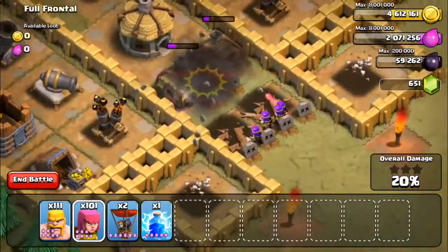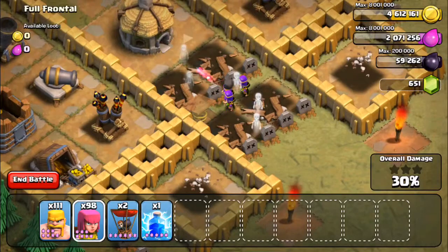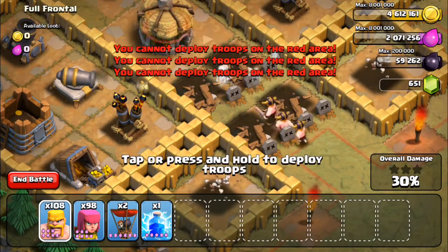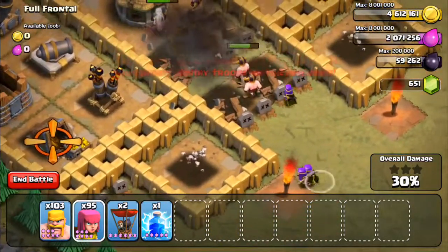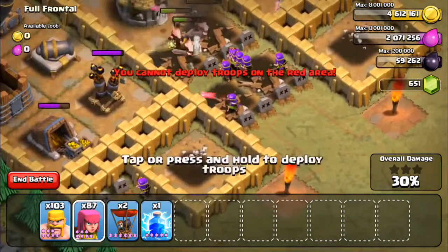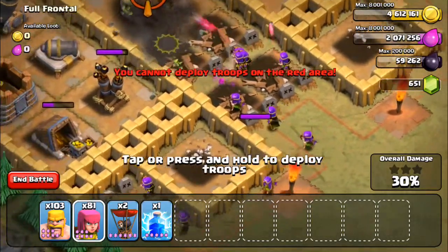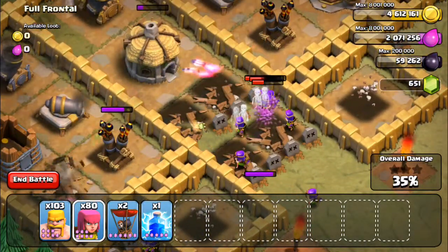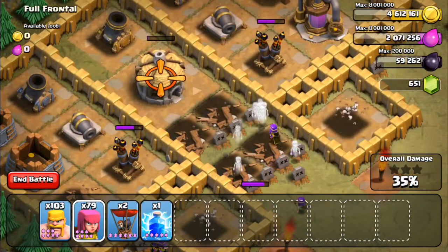Here I'm deploying a few barbarians and a few archers just to take out the main buildings in the middle — the two huts — so I can get to the air defense. I spread them out to take out those mortars so they didn't splash and kill all my archers at once. You have to destroy the goblin hut before you can get to the air defense, so just keep dropping them in bit by bit as the mortars will destroy them.